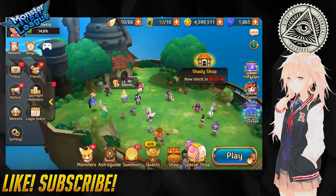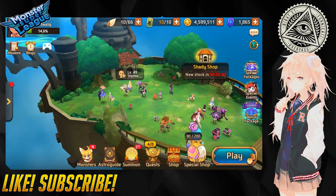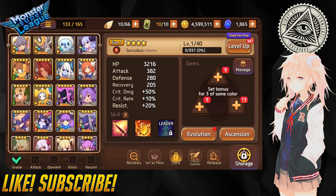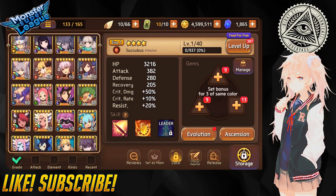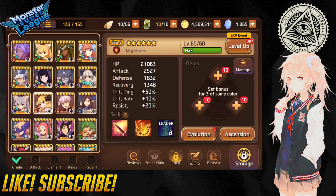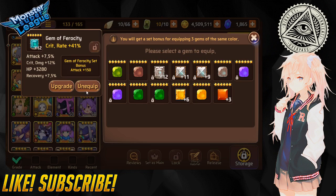My music cut out, oh well. Moving on - we have one, two, three, four, five, six, seven succubus. I have two evo twos ready. I don't need this succubus anymore, but I should take off the gems first - that'd be a good idea. There's my dark one, I'm gonna take that off.